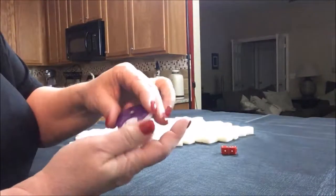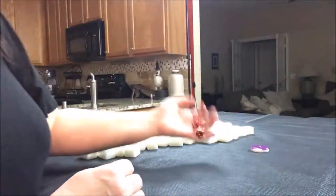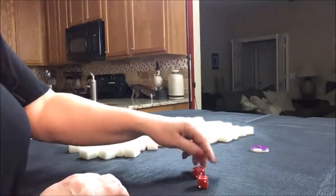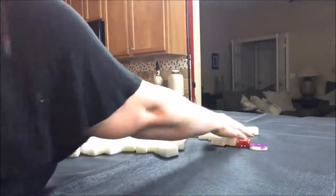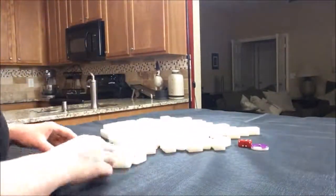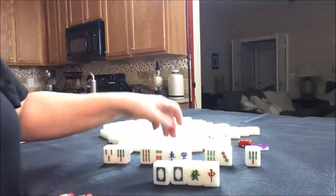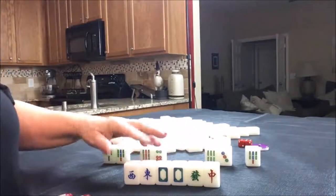We're going to move on to west round, and we're going to say that we are in seat ten, which is south. We've got dragons and winds — look at all those honors. Dragons and winds are called honors.